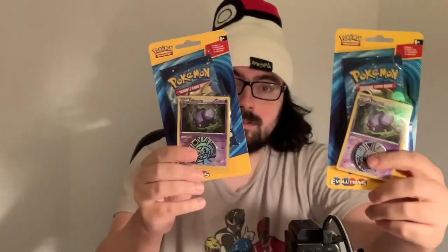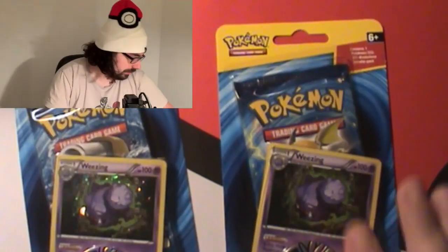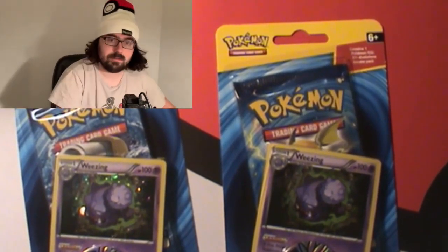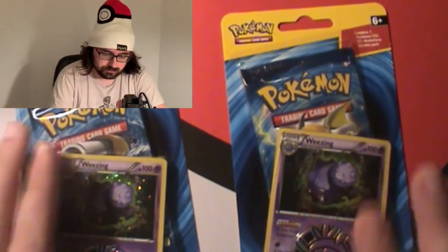We're going to check both of these. I know we need the Loseing promo. So we are going to be getting that at least, if we don't get anything else. And the coins — I'm pretty sure we have one of them, but I'm pretty sure we don't have the Brixen coin. Like I said, I don't want to mispronounce Pokemon names, but let's get into the Evolution pack.